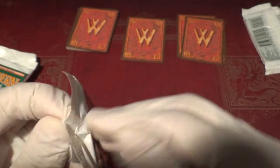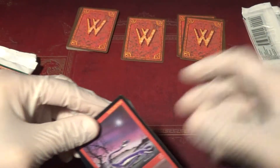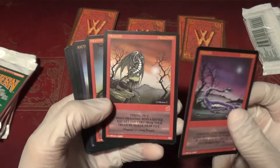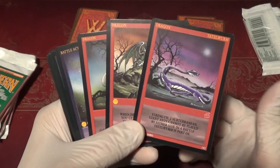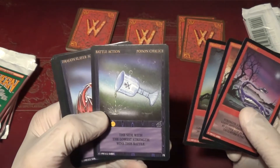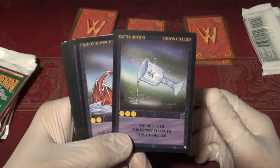Pack number two does not want to open. Tough luck, pack number two. Tetzel Worm. I'm seeing repeats of uncommons, but that's just the nature of these booster boxes. Despite it seeming like there's not great distribution in the sets — I've opened Premier Limited starter decks, which have multiple copies of the same common card in them — it seems like the rares tend to have a pretty good spread at least. Poison Chalice: the side with the lowest strength wins this battle. Fantastic. I've already pulled this one from this booster box, but it's a great card so I'm not going to worry about that.